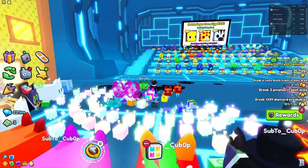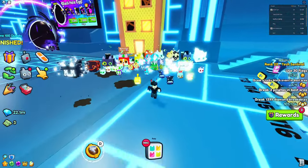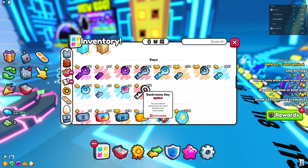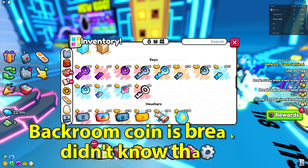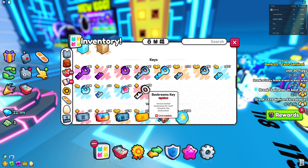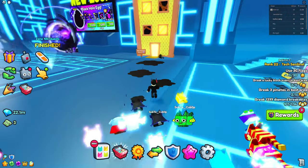It leaves us to question: what is going to happen when the Backroom's event ends? Every event has an end to it, and we have to wonder what is actually going to happen to the Backroom's Key, because it's untradeable — which means you can't do anything with it once the event ends. This might also apply to the Backroom Coin, which may also be untradeable. These are some of the very few items that are going to be pretty much useless after this event ends.